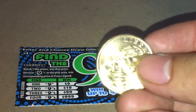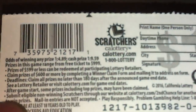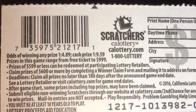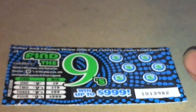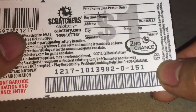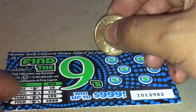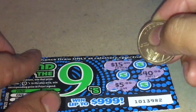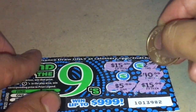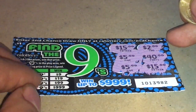First I will be playing Find the Nines — I'm scratching with this coin. Let's continue and look at the odds. Those are the odds. Let's move on — ticket number 151. Match three like prices to win. We find a nine or match three numbers: 15, 40, 5, 15, 2, and 5. Nothing here — I lost.